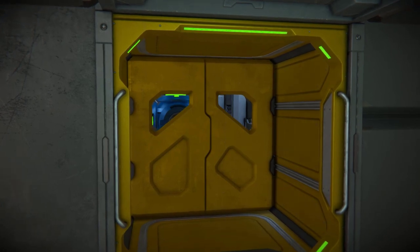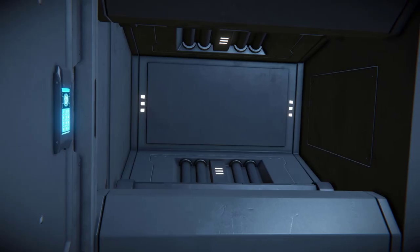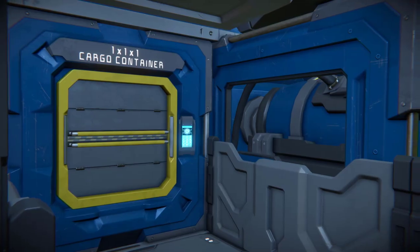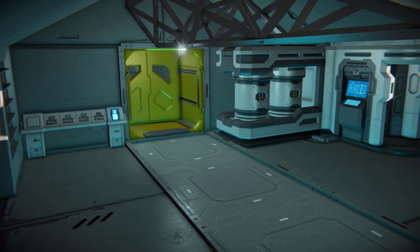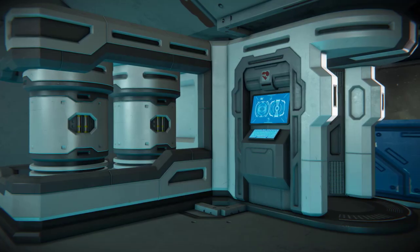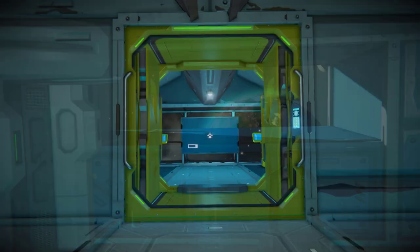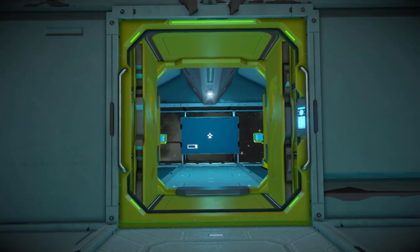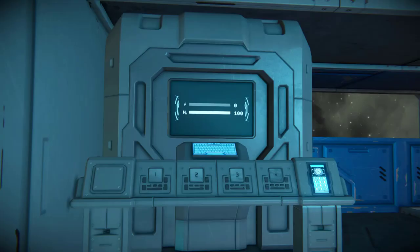Heading further down the ship will lead you into the reactor room and crew quarters. In here you have beds, showers and access to some of the ship's main systems. Back through and up towards the bow leads you into an open room containing the medical station, some seats and viewing ports on either side. Going through the final door will lead you into the bridge, where you have the flight seat, co-pilot seat and a programmable block.